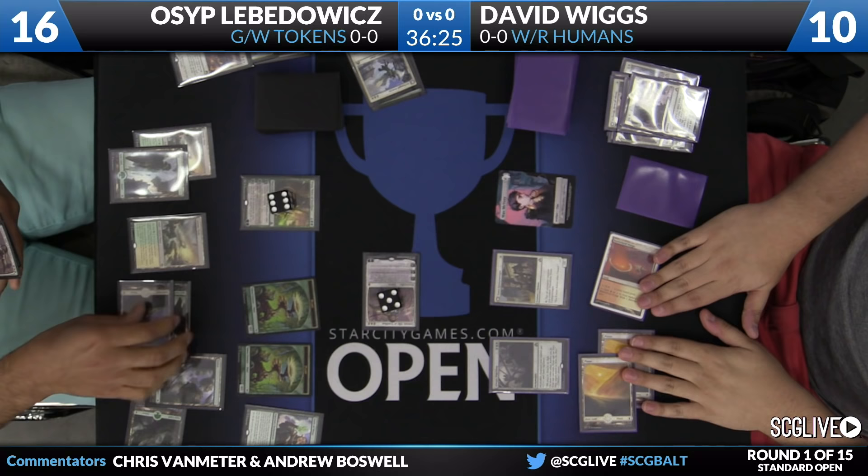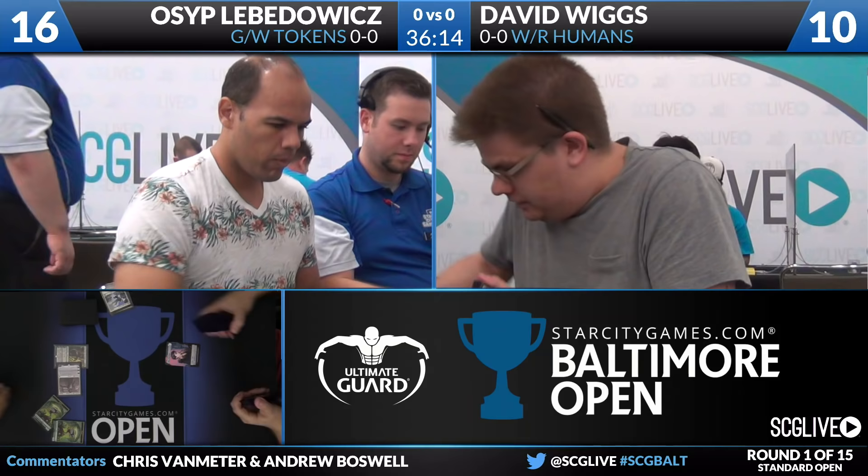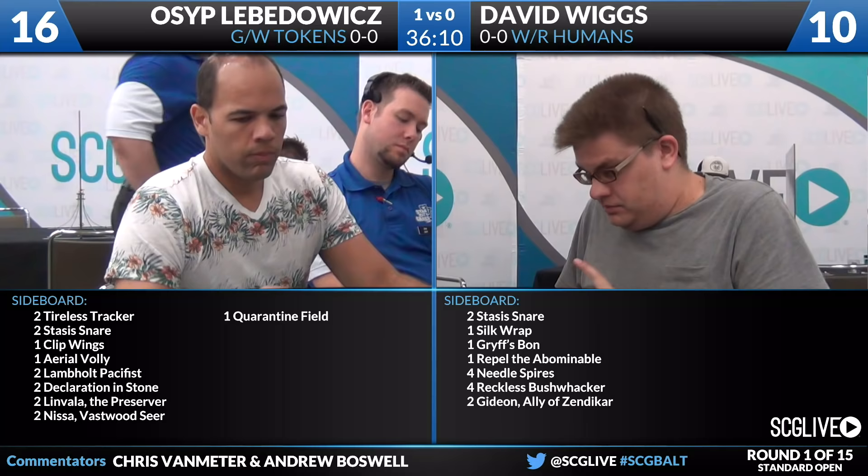Osep ticks his Nissa up to 6 and makes another 0-1 Plant token. Oh, and he has a Dromoka's Command — he's going to put a plus one, plus one counter on his animated Gideon and fight off the Town Gossipmonger. And David says, you know what, I've had enough of this, let's pack it in. We're going to go on to some sideboarded games.